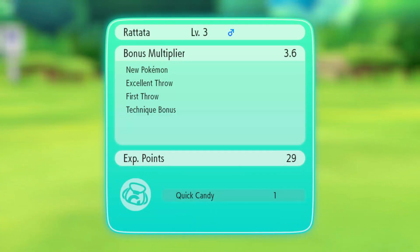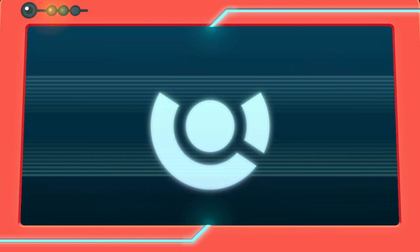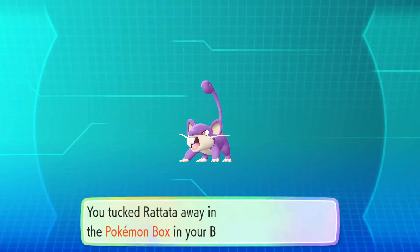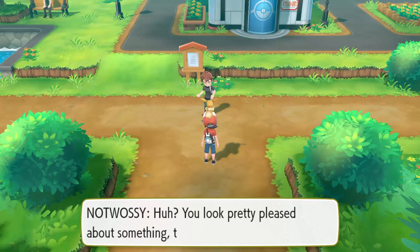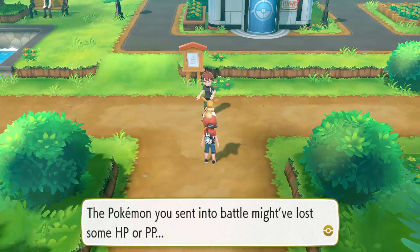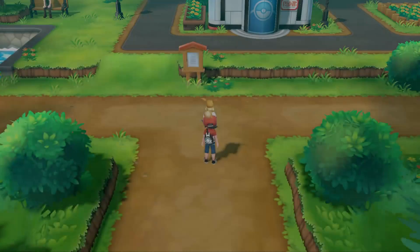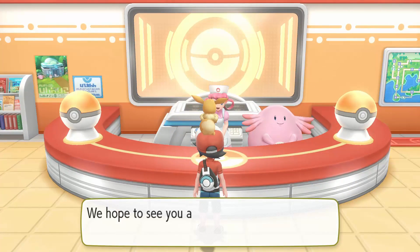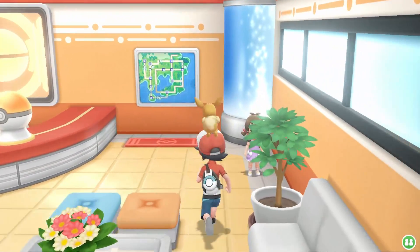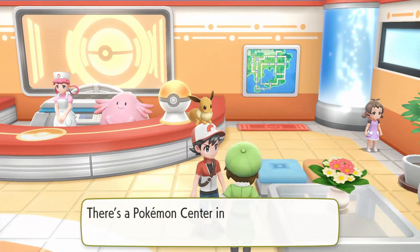I need to go to the Pokemon Center and then pick up a whole bunch of Pokeballs so I can potentially restart the Bellsprout chain, and then carry on with our adventure. My Eevee hasn't lost a single hit point yet because I've been one-hitting everybody. Oh — you don't get Pokeballs from the Pokemon Center, that's silly. You get them from the shop.